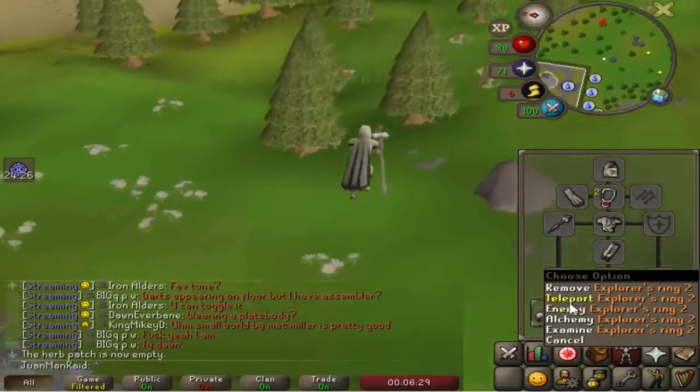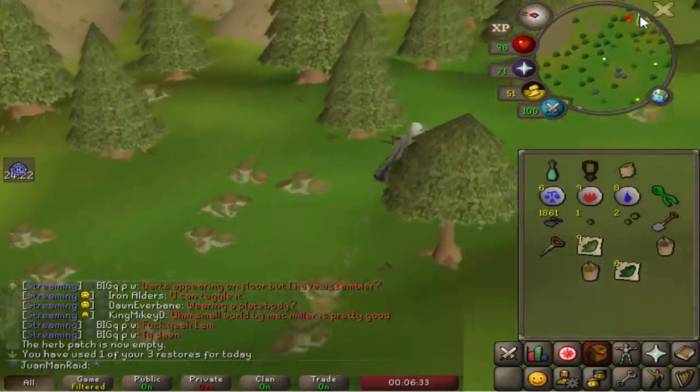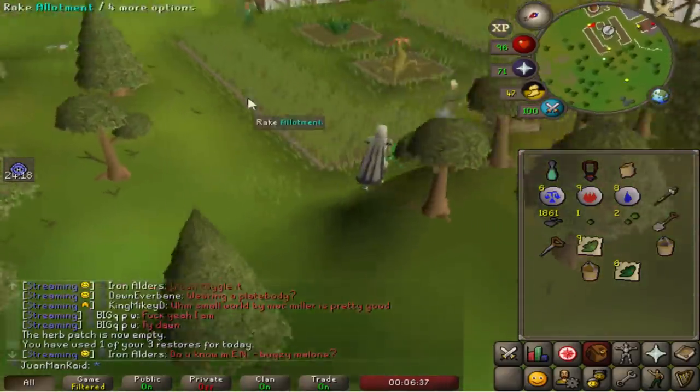The Lumbridge Ring is so perfect for farm runs. That daily energy restoration - even the immediate one's pretty nice, 50% three times a day.